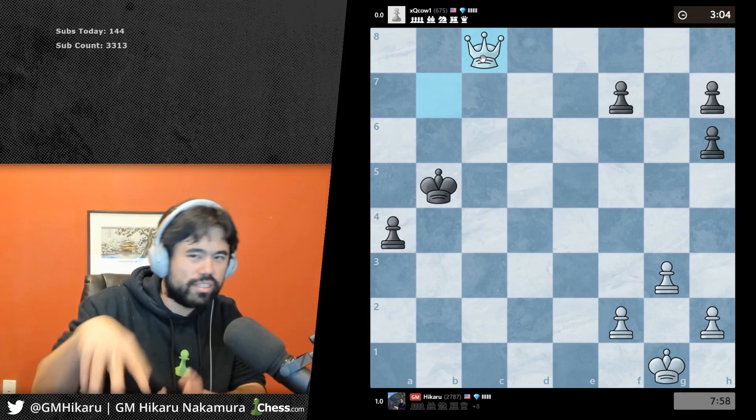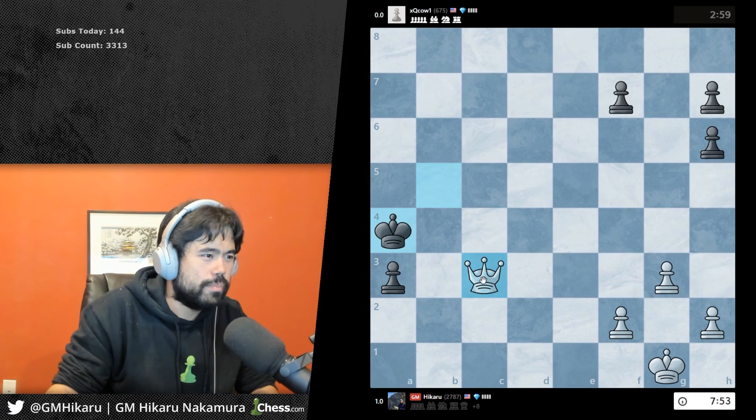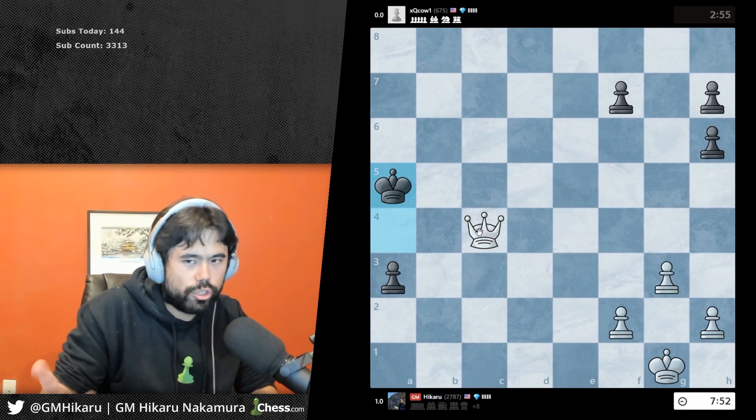The pawn and the rook help each other — it's always like this combination of two pieces going down the board. Do you know how to checkmate if your opponent only has a king on the board and you have a king and a queen? No? Then just keep playing this game out and I'll show you how to do it.